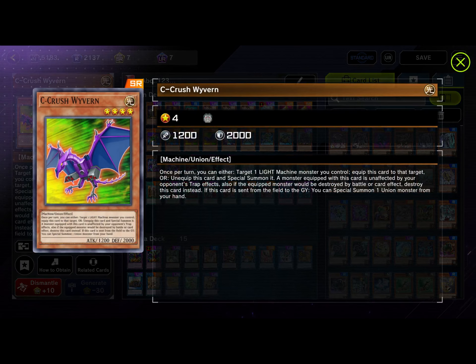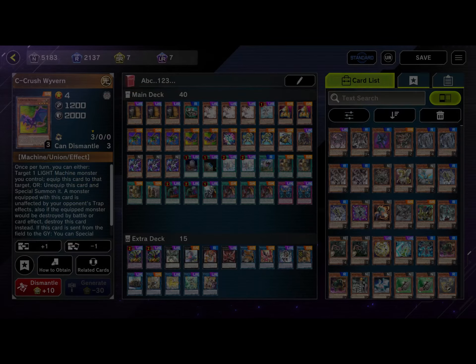We run two C-Crush Wyvern. Once per turn you can either target one LIGHT machine monster you control to equip this card, or unequip and special summon it. A monster equipped with this card is unaffected by opponent's trap effects. If the equipped monster would be destroyed by battle or card effect, destroy this card instead. When this card is sent from the field to the graveyard, you can special summon one Union monster from your hand.